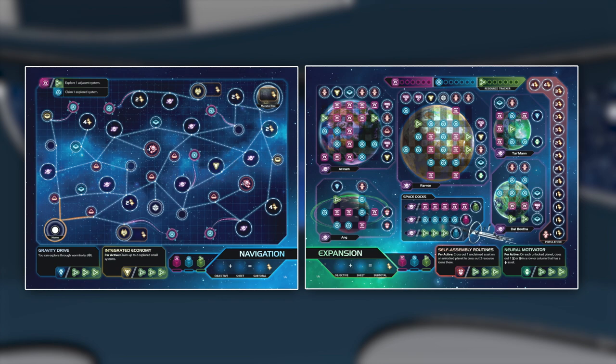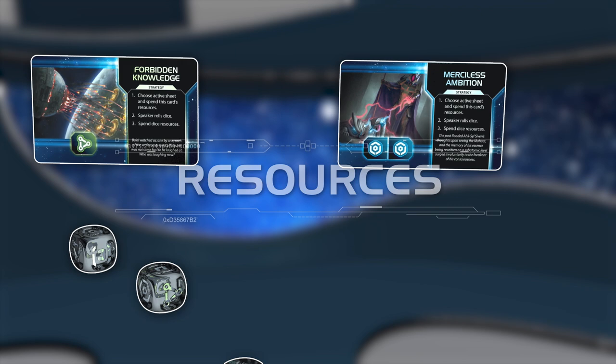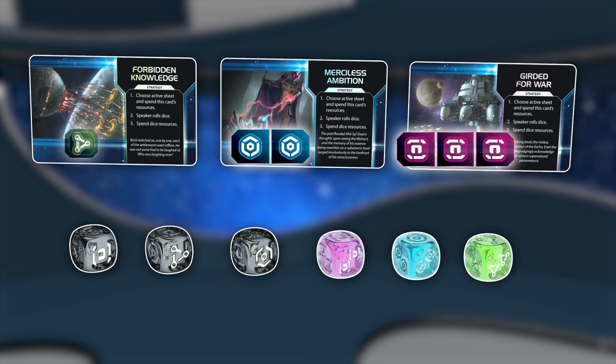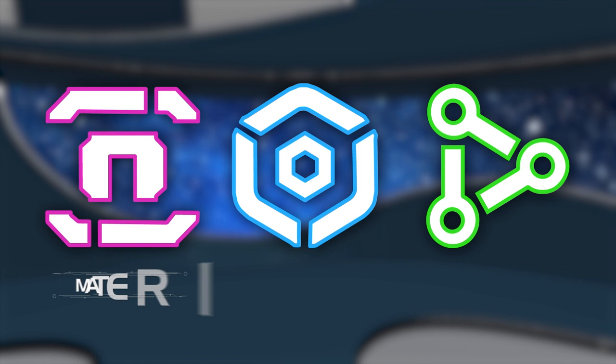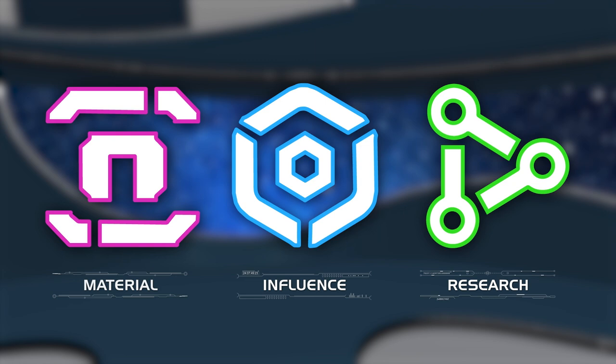Throughout the game, resources are allocated equally to all players, both through event cards and dice rolls. How you use your resources is entirely up to you. There are three types of resources in the game: material, influence, and research. These resources can be used in different ways across the four player sheets.